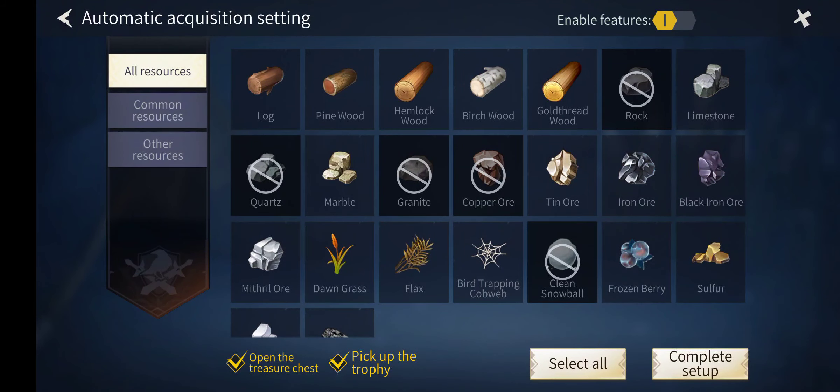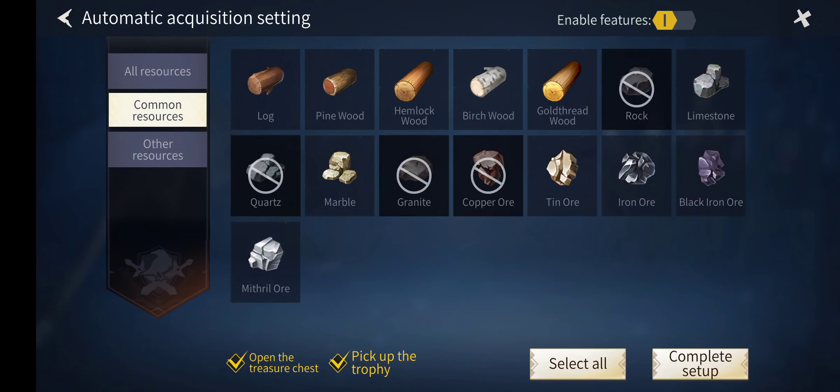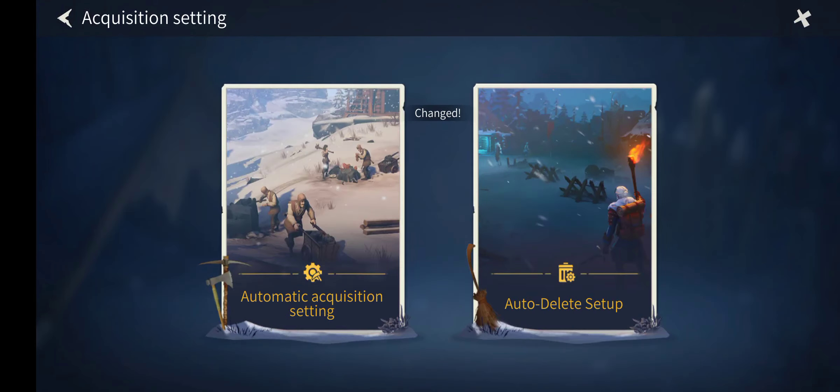Here you can choose what you want or what you don't want to gather — other resources, common resources, and all resources. You have to enable the feature, and everything you choose will be gathered automatically. Every time you change something in this menu, you have to click 'Complete Setup' — only after that will the changes take effect.